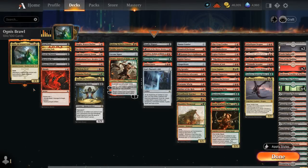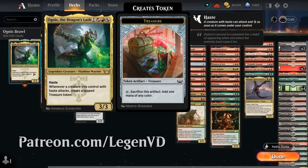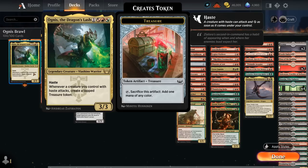Hello and welcome to another Historic Brawl Games video. Today I'm taking a look at a Jund-colored Haste deck featuring Ognus as Dragon's Lash as a commander, voted on by my supporters on Patreon. It's a 4-mana 3/3 legendary Vyoshino Warrior with Haste, saying whenever a creature you control with Haste attacks, create a tapped treasure token. It's a very powerful ability if we can curve out with a whole bunch of Haste creatures.